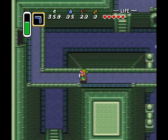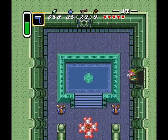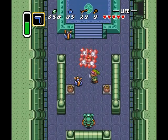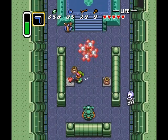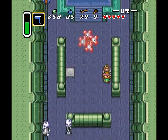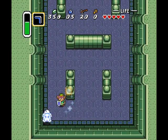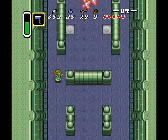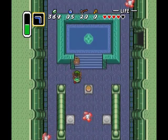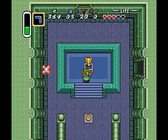I really like this dungeon for some reason. It's very simple, but I like how interactive it is — you're constantly going over and under sections that you may or may not have seen before. Now there's this giant cluster of anti-fairies, and basically you need to deal with everything in the room. Once everything's dead, the anti-fairies fly around and you can hit the switch. And that gives you the big key.